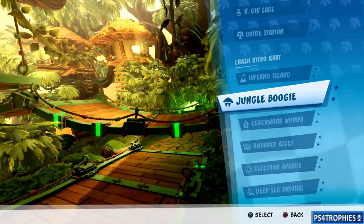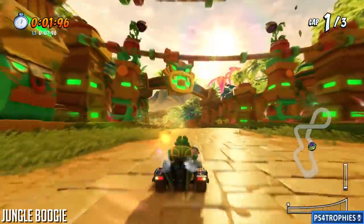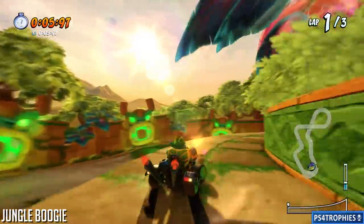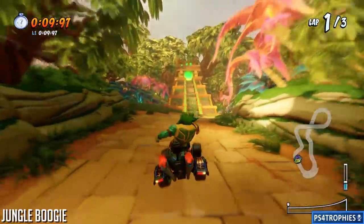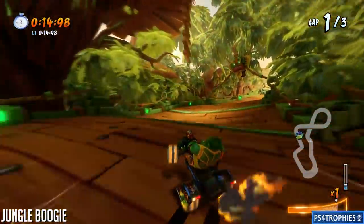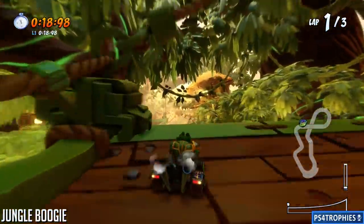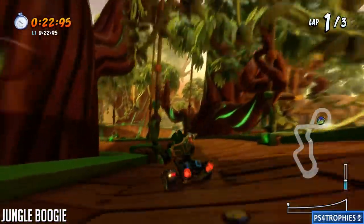Next up is Jungle Boogie — there are two shortcuts in this track. The first one is right at the very beginning: jump and then jump to the right to stay up high. Continue a little further and you're going to go around in a circle. You'll see another track come from above on the left-hand side — it'll be just ahead. You have to jump up to it. That saves about a second.